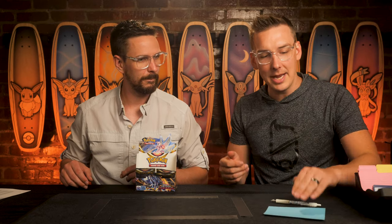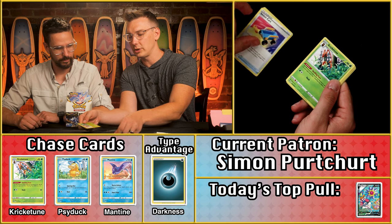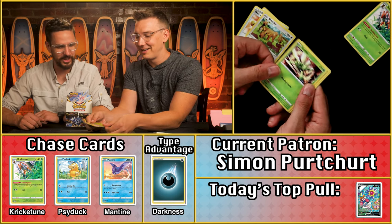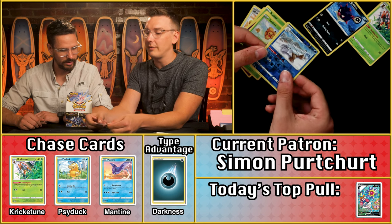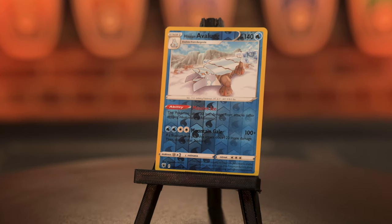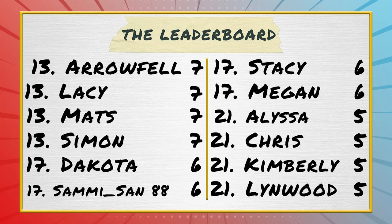Simon Perchert is next. Just water energy — no dark. But then: the Kricketune! Now they're just showing up. A Quilfish for another point. We also have the Togepi, Combi, a star Avalugg, and the Mismagius — looks like a four-point pack. Seven for Astral Radiance for Simon. The number to beat remains 41 from Begrim.